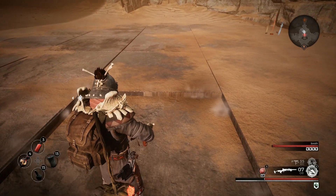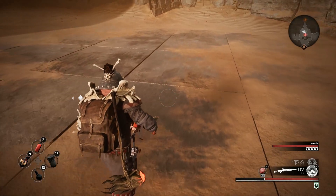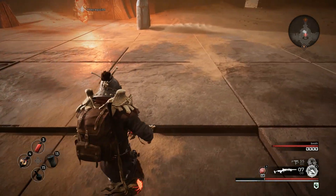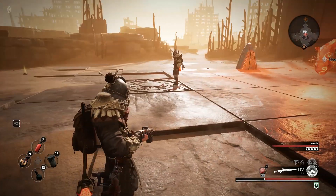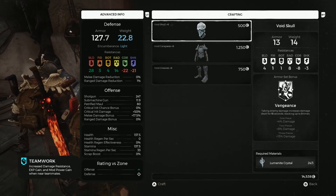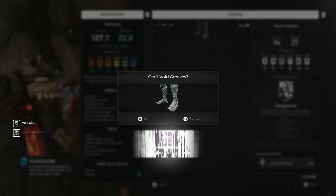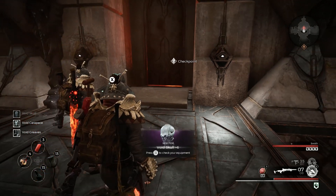You know what you could do? You could write the directions of the center piece there and then go to the wall and match it from there. Once you get it all though, the center piece here will lower down and down below you will find the void armor. After you get the void armor, just go up to the door right there and it'll open.